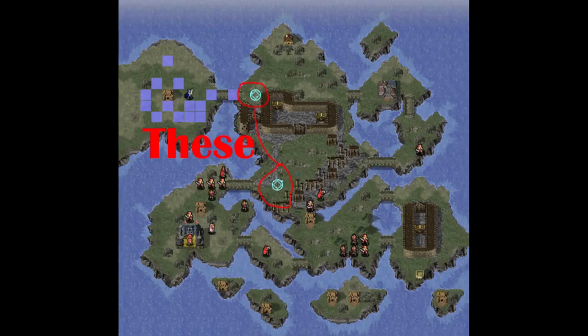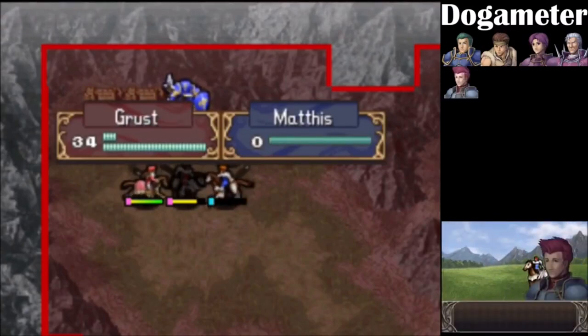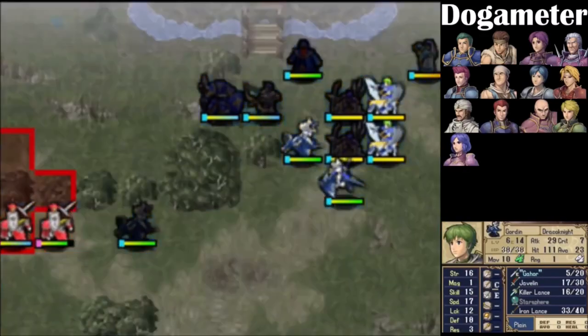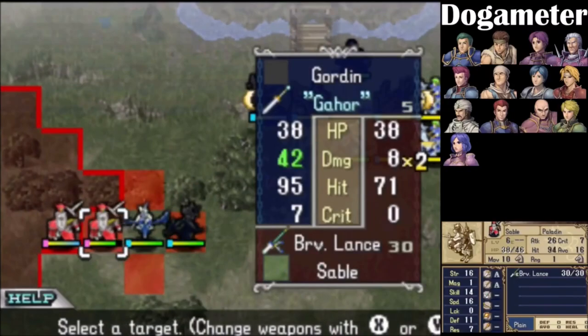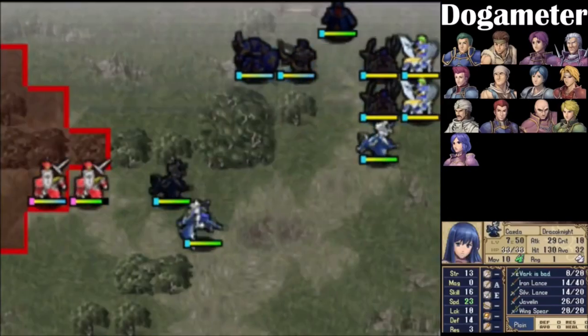The game also adds about two save points per map, which means that if your favorite unit does end up biting the dust, you could just quickly resume — a much better compromise than the turnwheel, in my opinion. All of these simple yet engaging mechanics, combined with the overall speed of the game, make for, in my opinion, the most replayable Fire Emblem game.